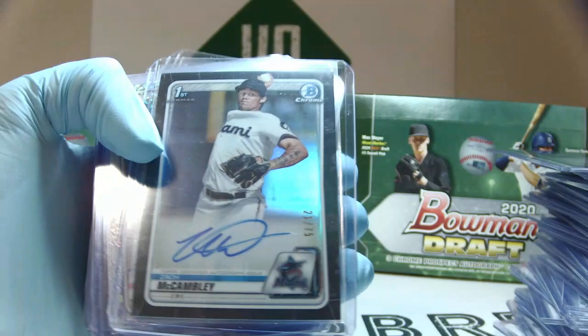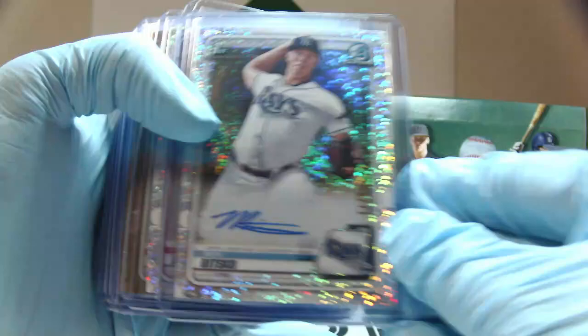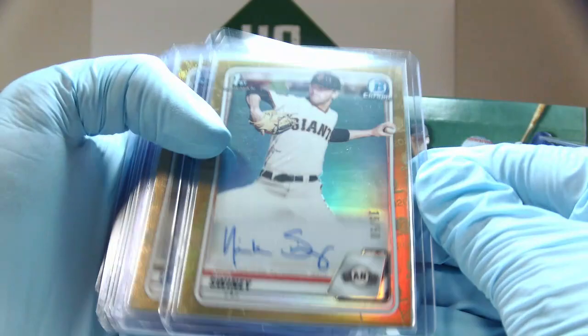Then we have the Sparkle autos out of 71. Casey Smith, Nick Bitsko, Thomas DeGessi. Moving on to the golds — gold out of 50: Nick Swiney. Gold Wave out of 50: Asa Lacey, Austin Wells, and Dylan Dingler. Orange out of 25: Alaric Soler, 11 of 25.